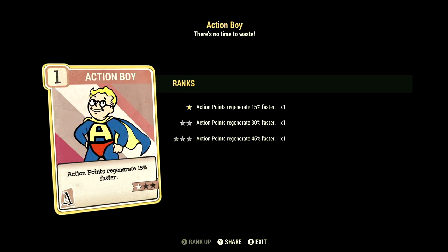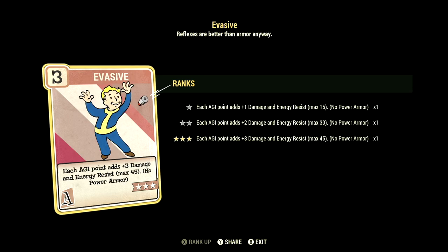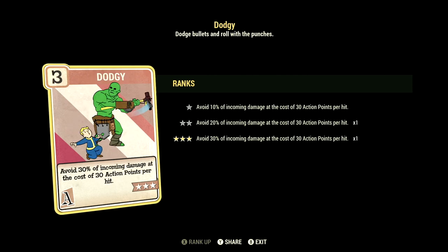Over in Agility, we have 15, and this one can have Action Boy at 1 star — action points regenerate 15% faster. We have Thru-Hiker maxed out — food and drink weights are reduced by 90%, and this is fantastic because we are carrying a ton of food on us. We have Evasive maxed out — each Agility point adds a plus 3 to damage and energy resist, max 45, no power armor. We have Adrenaline maxed out — gain a plus 10%, up to max 60%, to damage for 30 seconds per kill; duration refreshes with kills. We have Dodgy maxed out — avoid 30% of incoming damage at the cost of 30 action points per hit.